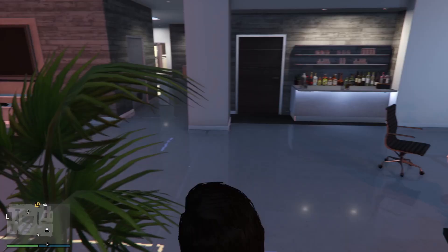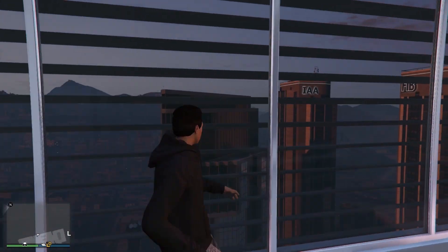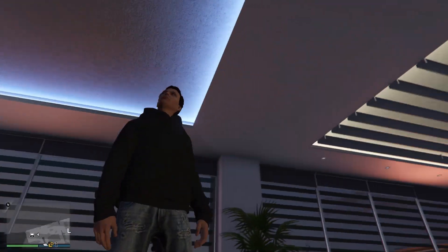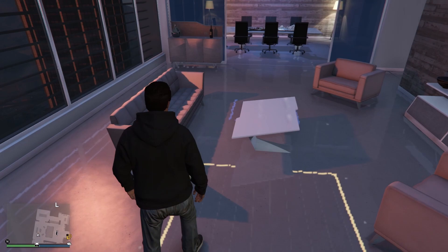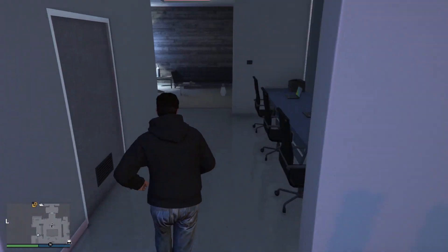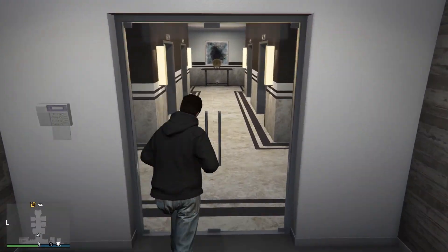The only thing I hate about this office is these blinds — they're blocking some of the views, which I think are some of the best views in GTA. This interior was very nice so I picked it. It has a minimalist style, that's why I picked it. This is the meeting room, and this is the lounge area.